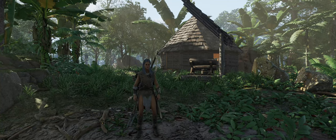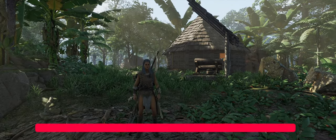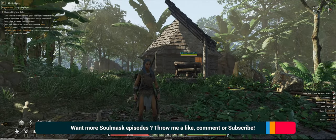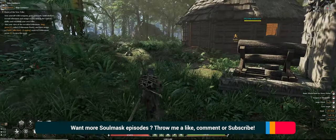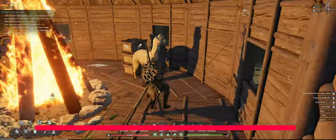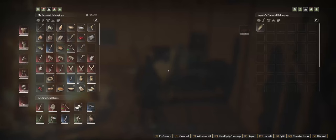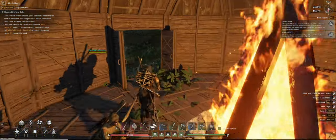Hello folks, Mortuari here and welcome back to another episode of Soulmask. Last time we played we brought back a couple of friends to the base and our alpaca. I'm recording this the next day and meanwhile the alpaca is fully grown, so you can actually use it as a mount or to transport goods because it does have a lot of carry weight.